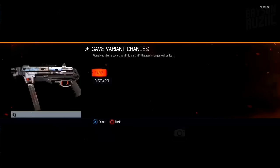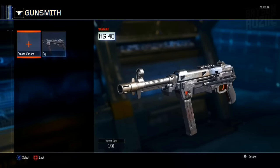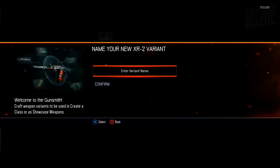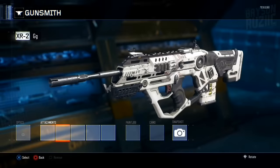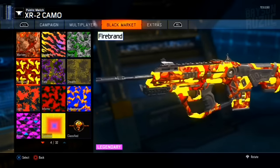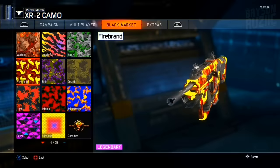Then go to the weapon with the firebreak camo — or whichever camo you want to use. Name it whatever you want and press circle and save it. Then go to the weapon, put the camo on the weapon, and save it.